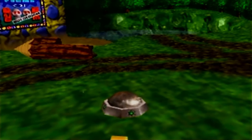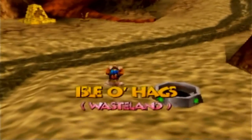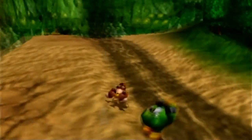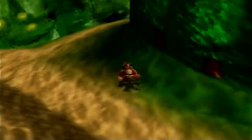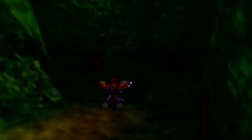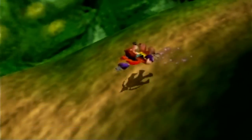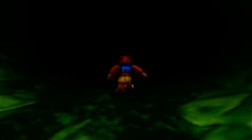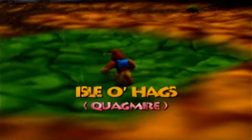Now that we learned the Springy Step Shoes move from Pterodactyland, we can enter the final part of the Isle of Hags — there's only one more area left. There's a giant cliff we couldn't get up before, but now that we've unlocked the special Springy Step Shoes, we bounce right on up and reach the end of the Isle of Hags: the Quagmire.